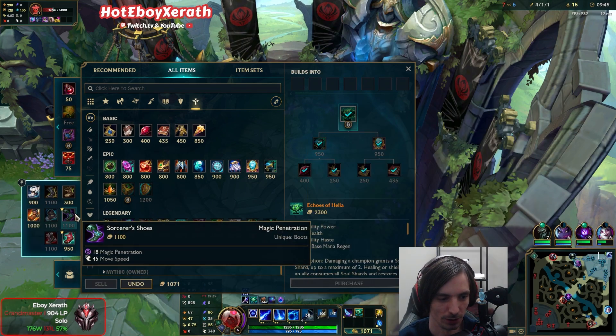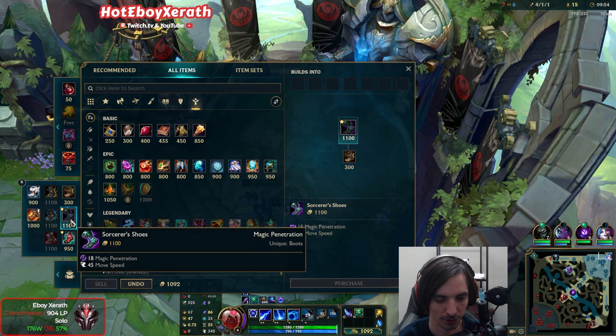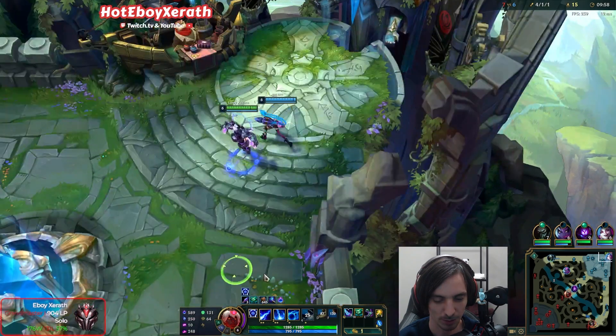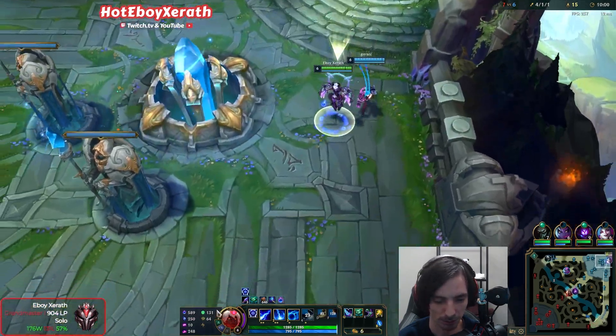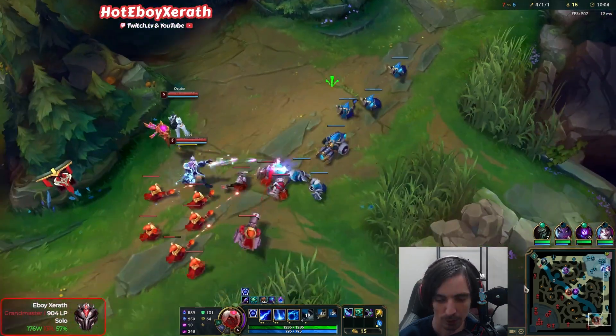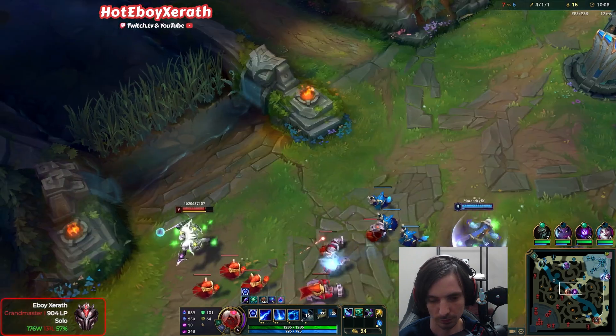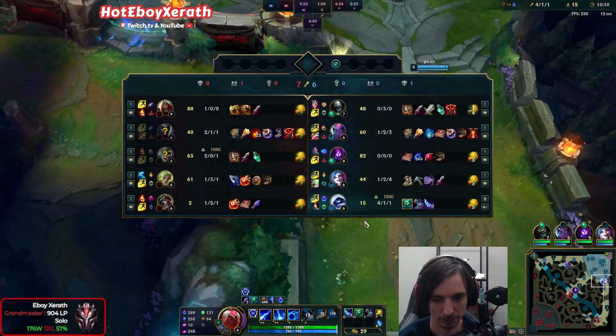I'm gonna wait that 30 gold for my Magic Pen boots. Like I said, we're probably gonna go Imperial Mandate since it's no longer a Mythic anymore. I think we're gonna go Mandate — Mandate's so much more fun. Crystal Scepter would be really nice because then of course we can proc Font of Life on our Q and R. But I think Imperial Mandate's just gonna give us so much more damage.